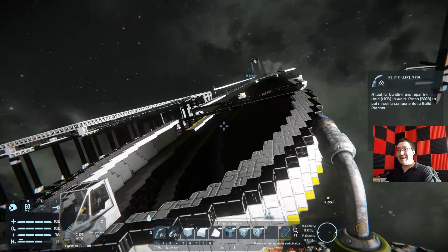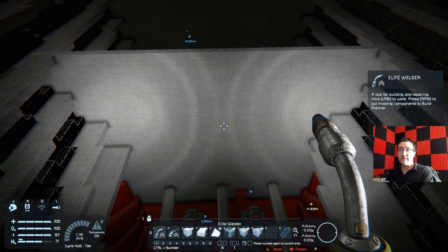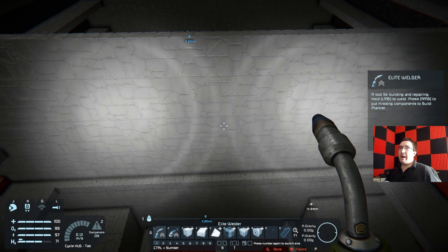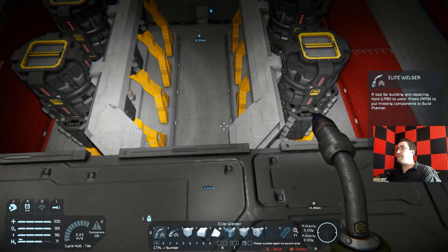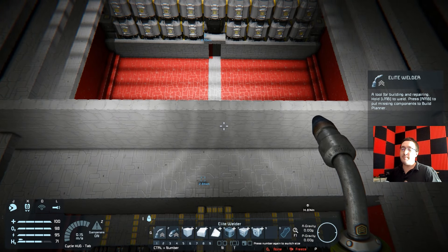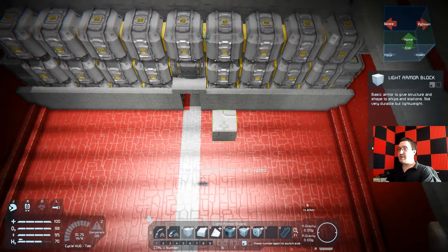I mean, in theory I could, but I don't want to for the simple fact that, again, my OCD — if I'm going to throw down something like a gyroscope, I want it to be accessible for maintenance, for repair. I want it to be accessible. Usually I have the cargo containers accessible by hand, but in this case, to keep with the design, I have to cover it up.